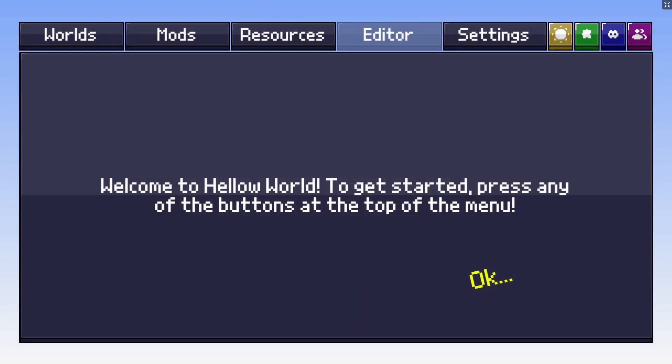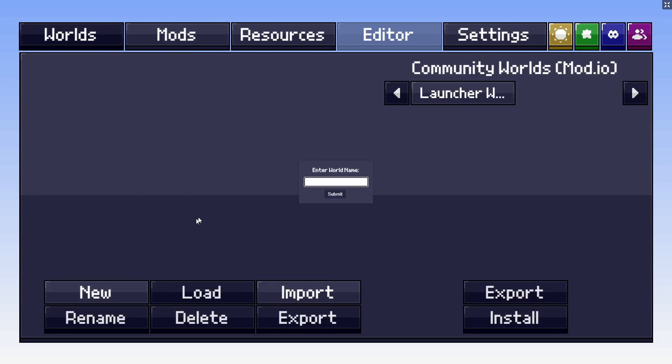Firstly, of course, you need to make a new world, so click on the Worlds tab, click New World, and name it. I named mine Fart, because why not? I'm mature.